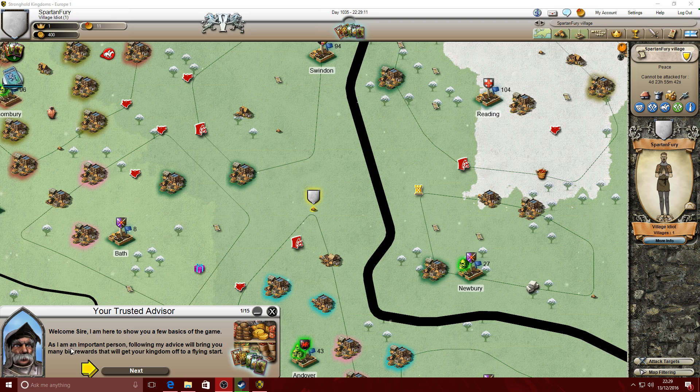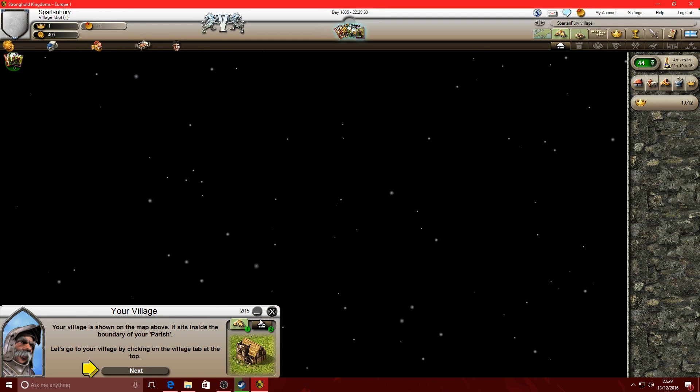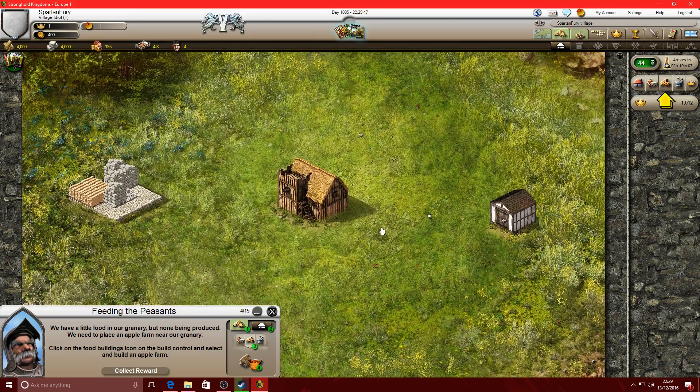The tutorial begins: 'Welcome sir, I'm here to show you a few basics of the game. Your village is shown on the map above - it sits inside the boundary of your parish. Let's go to your village by clicking on the village tab at the top.' To move around the map, click and hold the left mouse button while moving the mouse. Okay, I can only go up and down.